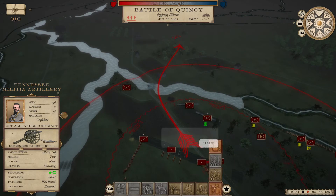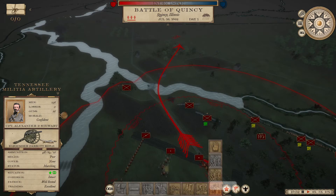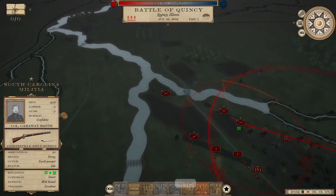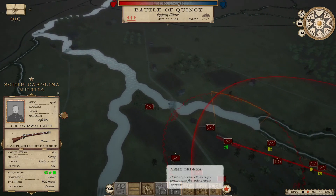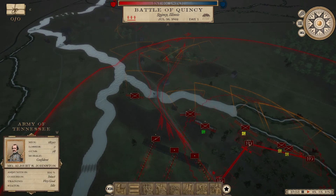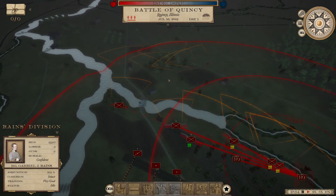You also have halt and double time on the far right, and you can click for army orders — including the option to retreat or surrender. I don't really know why you would do those things; I almost did them accidentally once when there was absolutely no reason to retreat at all.